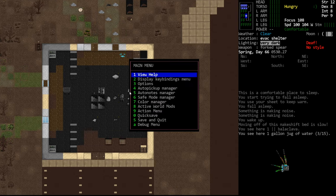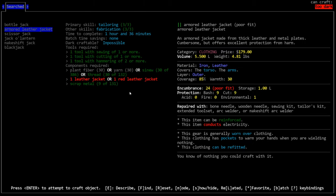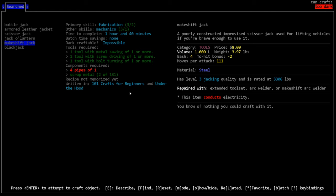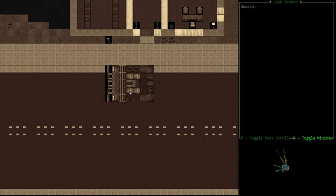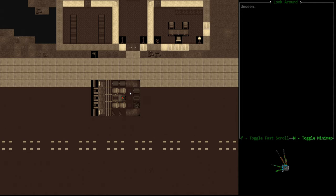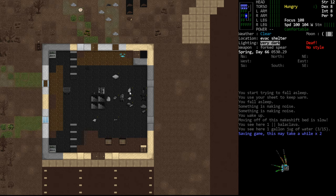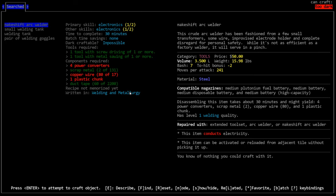It looks like morning — 5:30 a.m. — and we're going to call the episode here. We leveled our skills quite a bit over the last few days. We'd really like to raise electronics a little more and get fabrication up to 5 or 6. For mechanics, we don't need huge numbers initially because we can work off an existing vehicle. A makeshift jack requires pipes and level 3 jacking — probably not strong enough to jack a Humvee, which is based on weight.